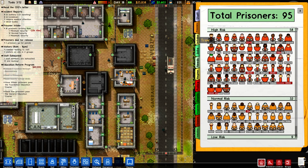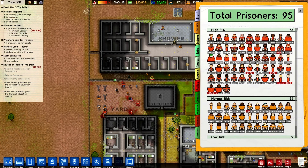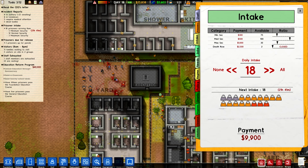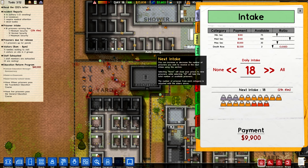The prisoner tab I showed you — look at that: dead, dead, dead, dead, dead. And then we have intake, which we're at max — we're at 190.